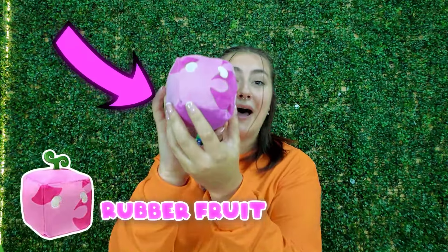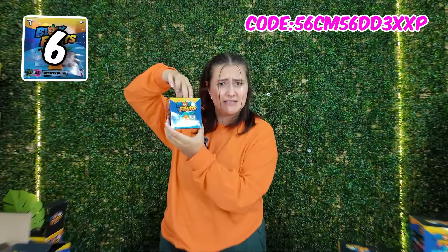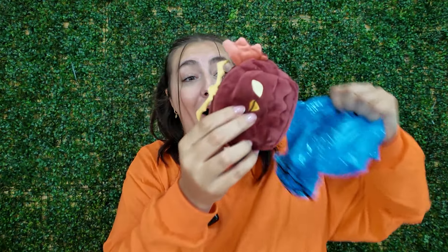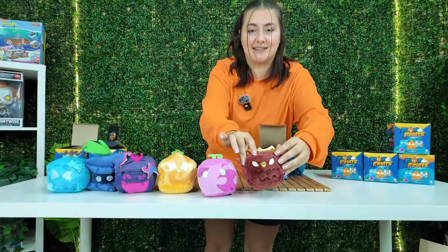Mystery box number five — we have found the rubber fruit. Our collection is looking so good, but it's going to look even better when we complete it. Mystery box number six — we have found the falcon fruit. Look how soft it is — put it next to the others.